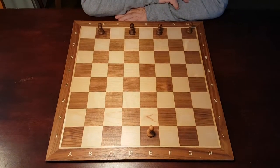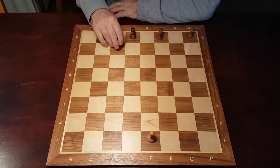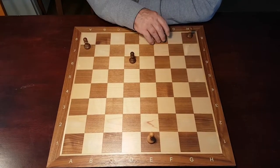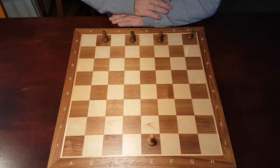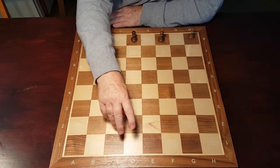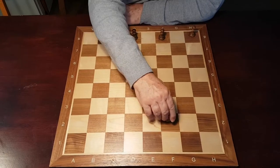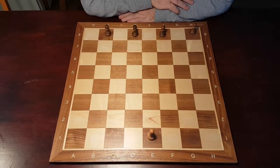I've got here four hounds and the hounds can move on the black squares only one move at a time diagonally like this. And these are protecting this end of the board. At the other end of the board we have a Fox, and the Fox also can only move on the black squares diagonally, but not only can it move forwards — it can also move backwards. So it's got an extra power compared to the hounds.